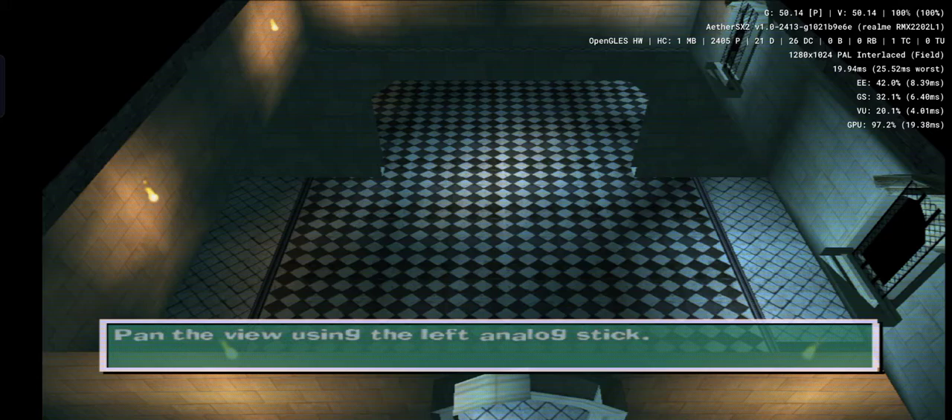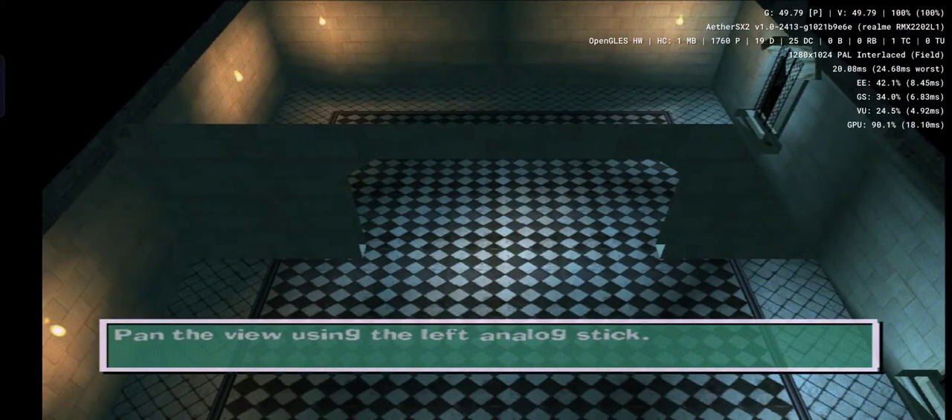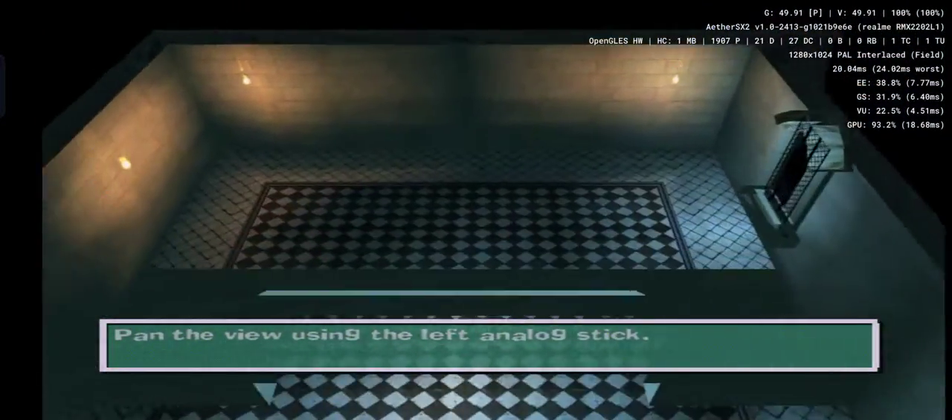Let's start your training with an introduction to the analog sticks. The left analog stick pans the view left or right, forward or back. Go ahead, have a go. Good.